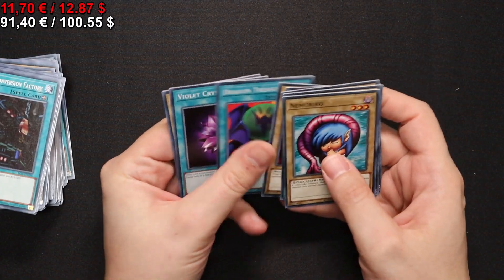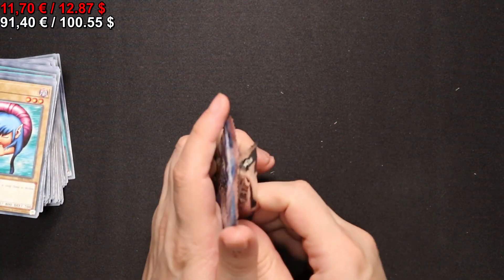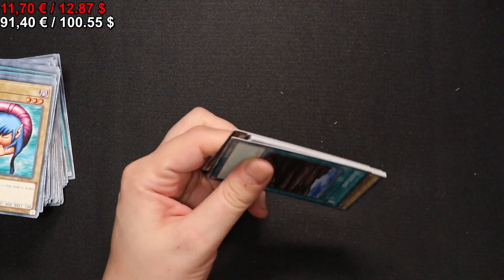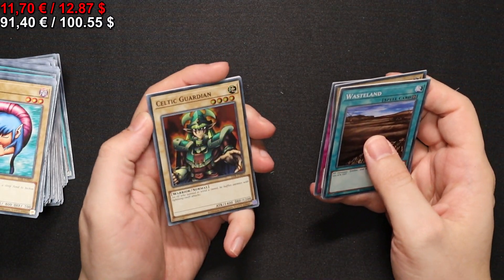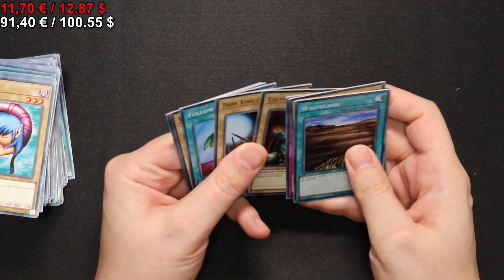Stop Defense — which if I recall correctly was also heavily played back when it was the low-powered meta, so to speak. We have a Two-Pronged Attack and a Celtic Guardian — a very iconic card from the anime series, but not a very good card otherwise.